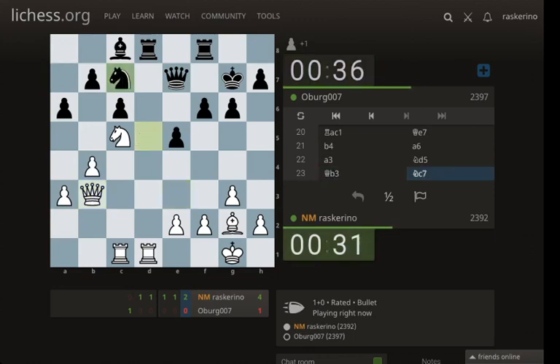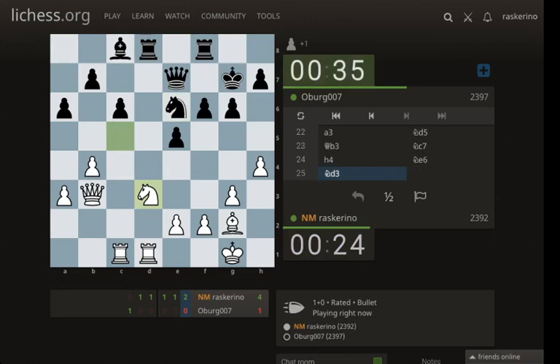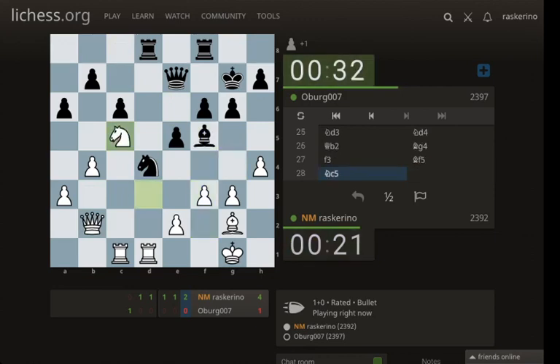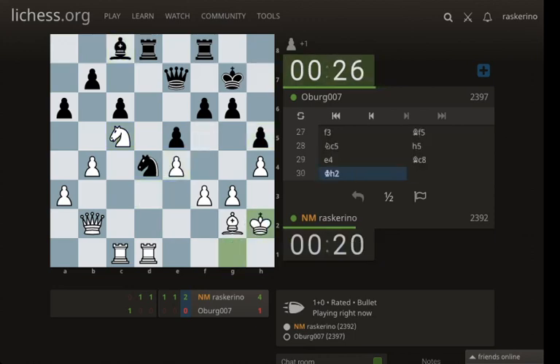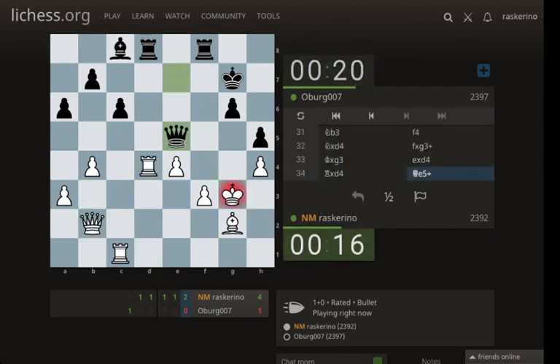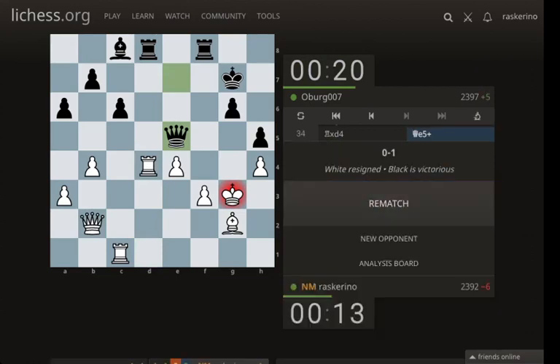Could maybe take on d5 — I don't know. Let's pretend this softens up their king. I do not want to trade knights — can I avoid it? It's ugly but maybe we can move fast. I'm going to play e4 — never a mouse slip ever. One big old disaster. That was bad. So yeah, this is Tuesday and by Monday of next week I have to get up to 2424.